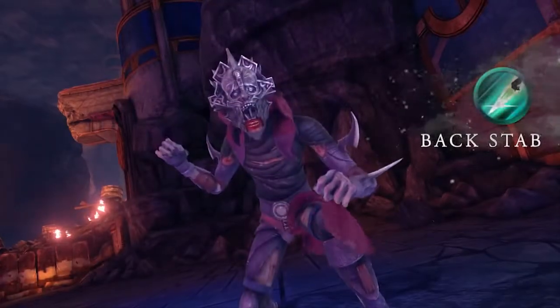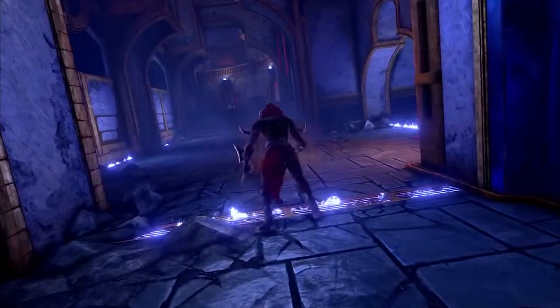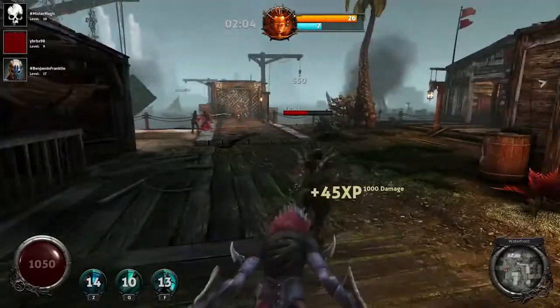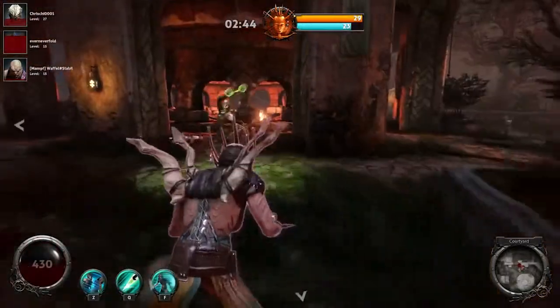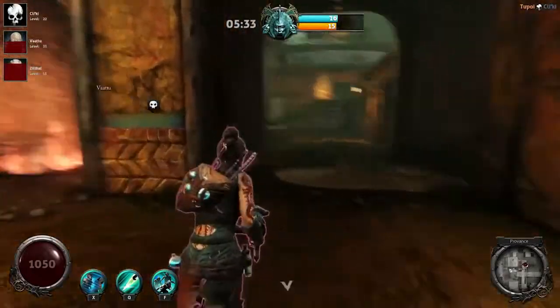With Backstab, the Deceiver manifests a blade of Eldritch energy that deals increased damage when striking a human opponent from behind. This ancient assassination technique is ideal for finishing oblivious wounded opponents, particularly when used in conjunction with the disguise ability.